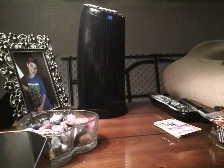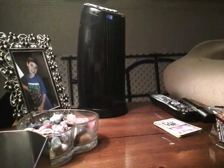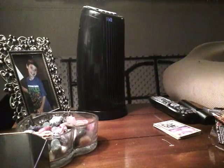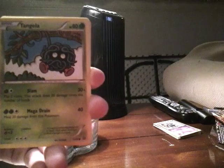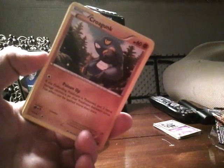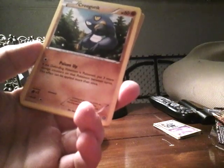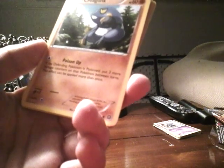I never knew that Pokemon sets actually came with four small packs — I thought that was just Pokemon inside, honestly. So I got another code. I already got this anyways. I got a Tangela again, 80 HP — Slam: flip 2 coins, this attack does 30 damage times the number of heads — heals 20 damage from this Pokemon and does 40 damage. This is my third Croagunk — Poison Up: if the defending Pokemon is poisoned, put three more damage counters on that Pokemon between turns, this effect can be applied more than once.